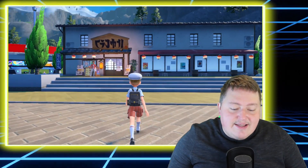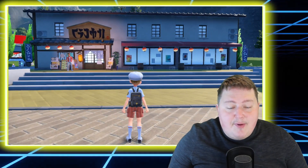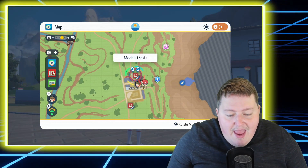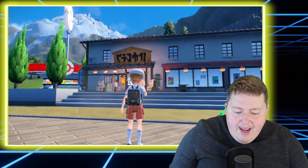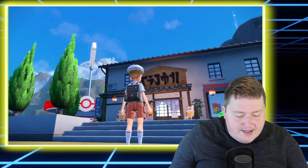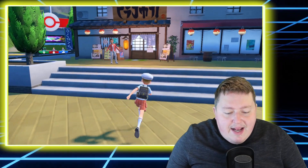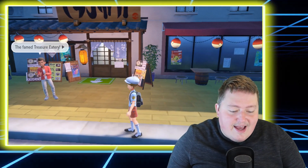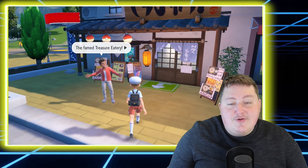Now once you arrive in Medali City, you're going to want to make sure you come to this building here. If we consult the map, it is near the easternmost Pokemon Center — it says Medali East. You need to find this building, but it stands out. It's not really in a line with any other buildings — it's kind of off on its own. And it has these big Pokeball lanterns outside, and most importantly it has this guy in the red jacket desperately trying to get people to come in.